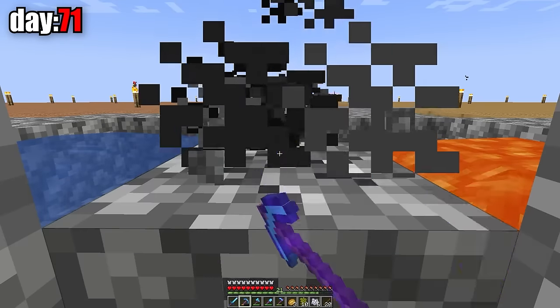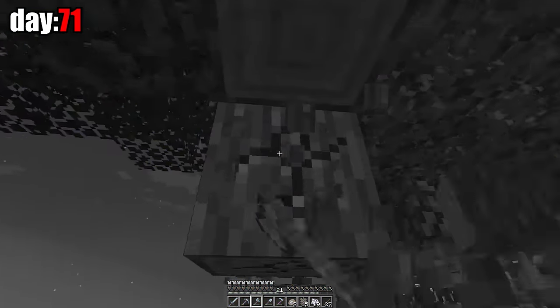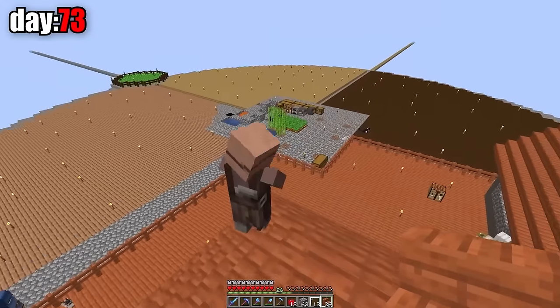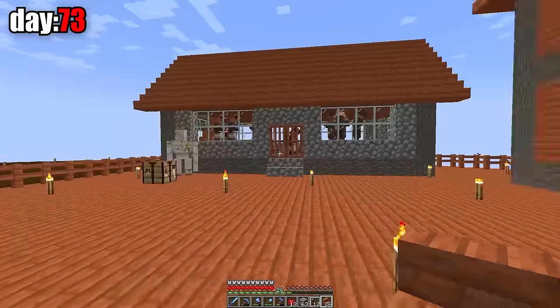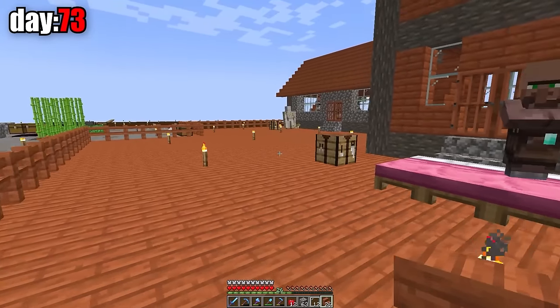That day we spent gathering cobblestones and acacias. On day 72, I tagged my piglin so he wouldn't disappear, then built a house for the villagers. The house is finished, but one of the villagers forgot something on the roof, so I decided to throw him off. So we had a village for about 20 villagers, and they all voted for me — now I am the mayor of this village. And I can build something else for them.